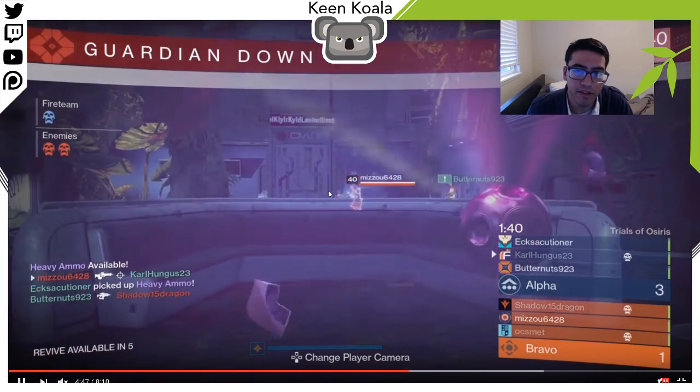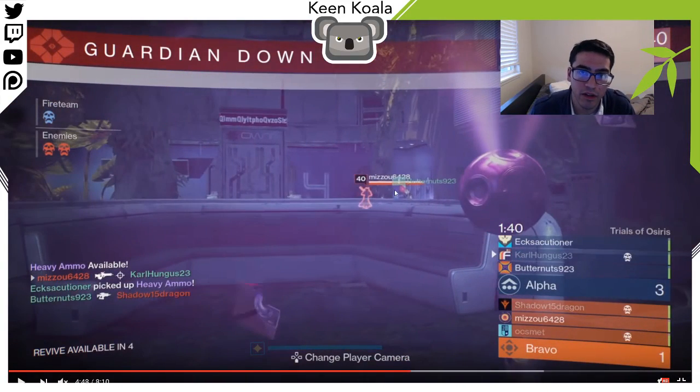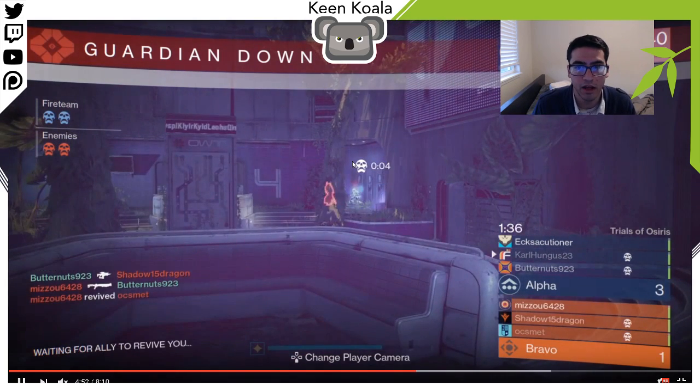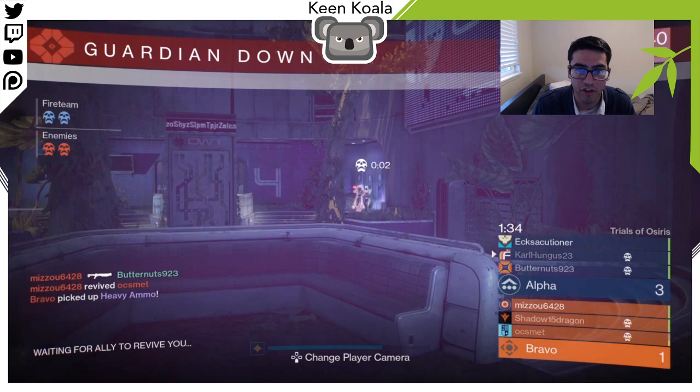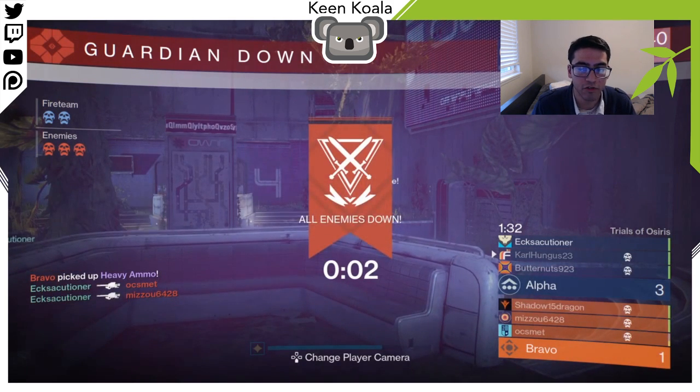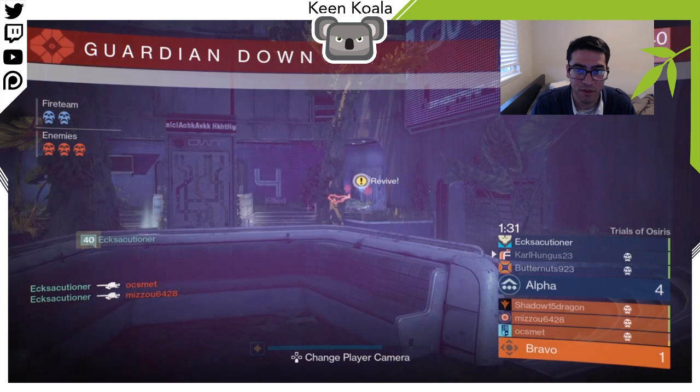He misses some shots there. His teammate is there supporting him. In these situations, you don't necessarily need to go for headshots if your teammate is there — you can just be body-shotting guys and let your teammate clean them up or finish them off. He'll hit somebody a couple times and you just finish them off with a body shot. If you're with teammates, you don't need to make low-percentage plays like headshots. You can just hit someone in the body. There's no shame in killing someone with a body shot.